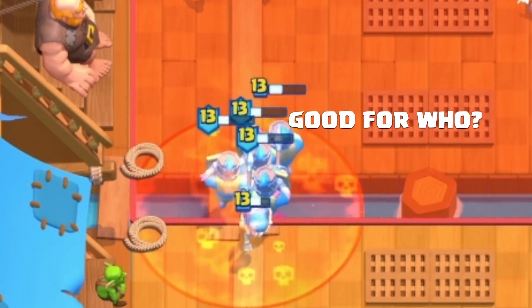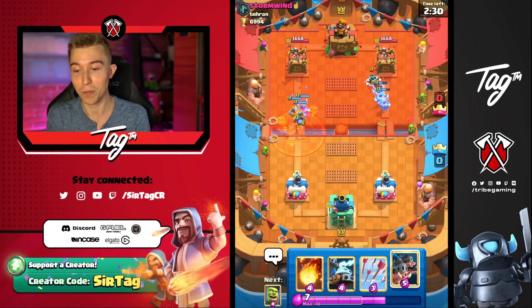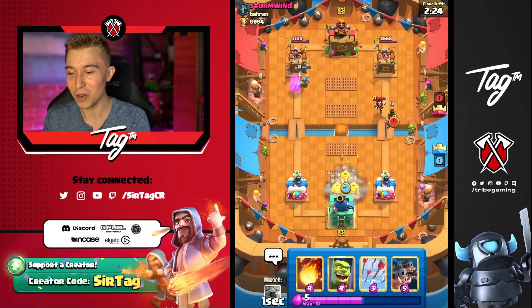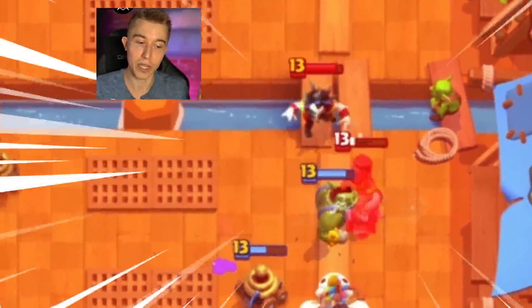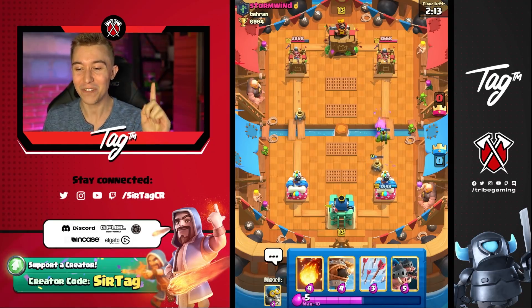No Fireball, Dark Prince, Mother Witch deck - this is what we wanted. As long as we don't play against Fireball, I think we are in a good position. Also, if you guys haven't done this placement of the Goblin Cage, you're able to shut down the Ram Rider without any damage on your tower if you've got Zappies. There's a little Zappy tickler in the left-hand lane - these are really good.